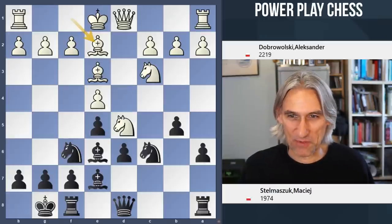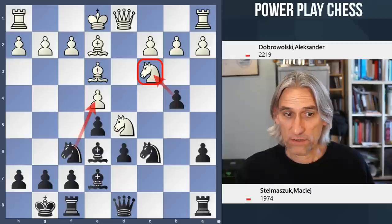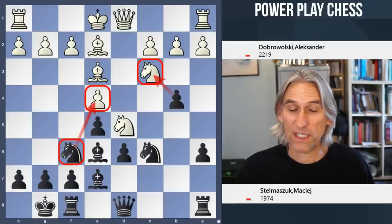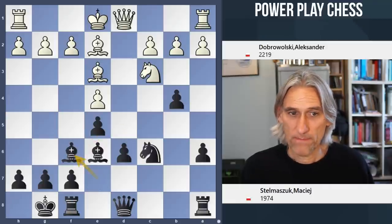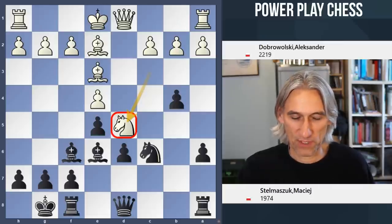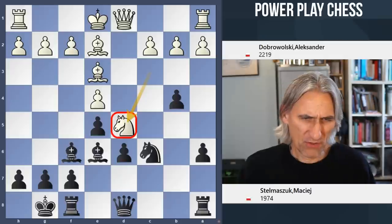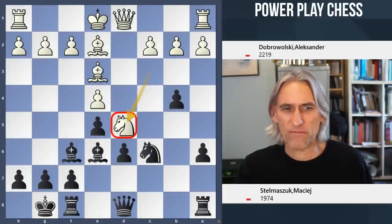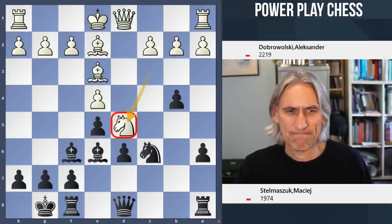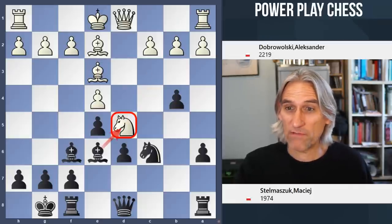b4 is played so the knight is attacked, and black would very much like to take that pawn if the knight moves away. That's why knight takes knight check is played, and the second knight replaces the first one that's just been exchanged off, plomping itself on d5. A lot of people think this is the problem with this opening for black - that white gets this foothold in the middle of the board and there's a backward pawn. Funny, that never bothers me because black can challenge this square very well.